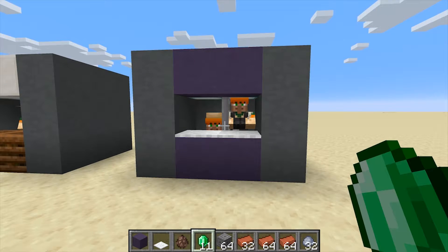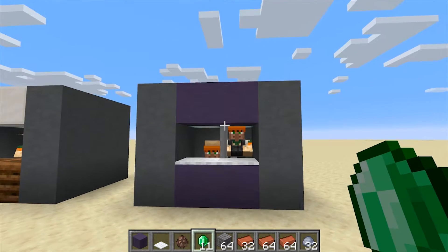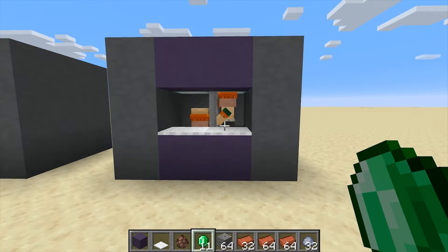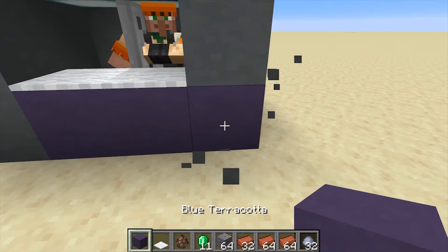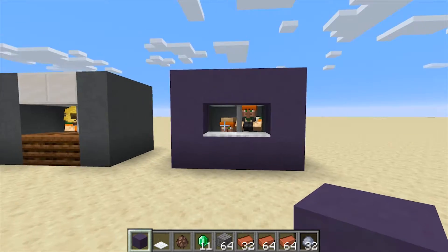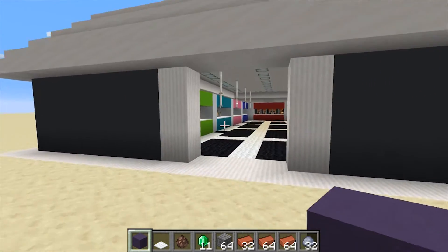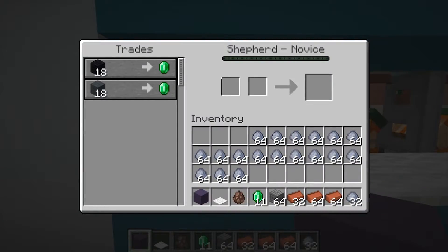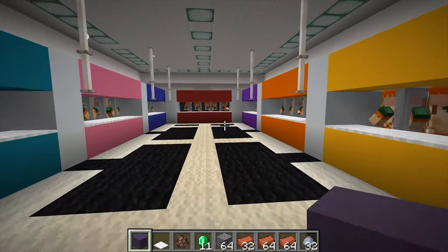I'm using iron trapdoors just because I like how they look a lot more than wooden trapdoors. If you prefer wooden trapdoors, you can put those in — you're not going to see the one they're standing on, obviously. That depends on whether you're using glass around them, because you can put them in a glass case. If you'd rather have everything visible, put glass around them. Or you can use all different colored concretes or terracotta to denote which type of trader it is. You can stack these and have one whole row be just one type of trader.